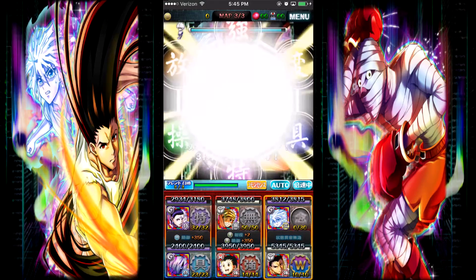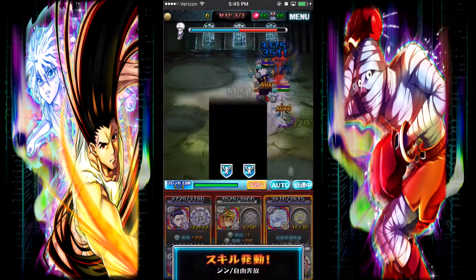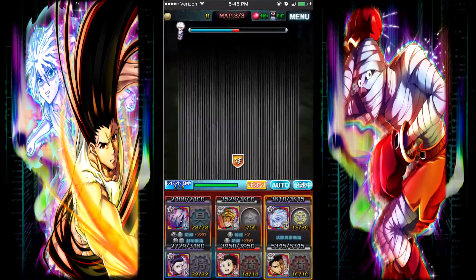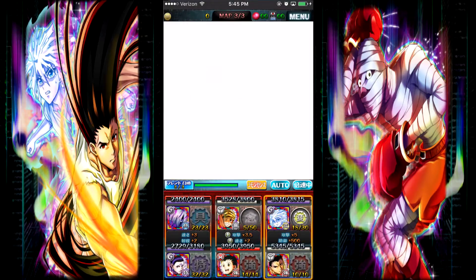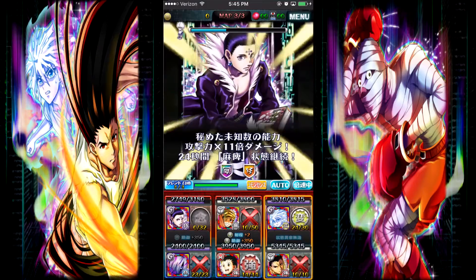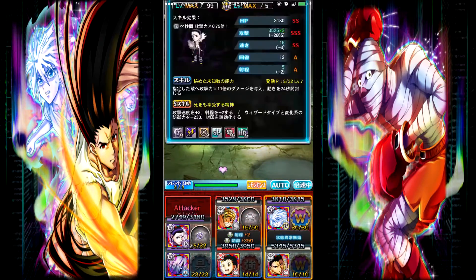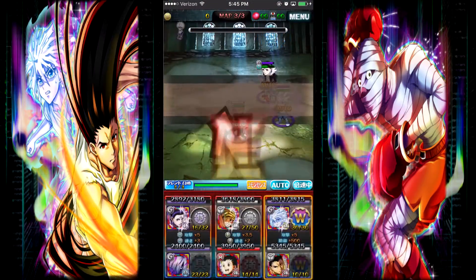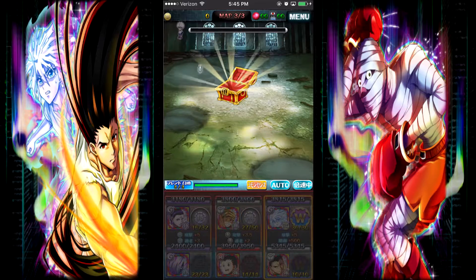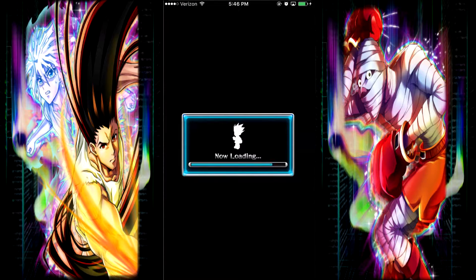I'm going to use Killua's skill here — it does a lot of damage and stuns for three seconds. This guy is pretty tough. I'm going to use Jing's skill as well. I'm worried he might be able to kill us. I actually used Chrollo's skill to try to paralyze him, and it worked! He's done for. Wizard Chrollo is pretty good for a common card — not as good as some of the other Chrollo cards in the game, but not bad. We won some manipulator materials — don't want that.